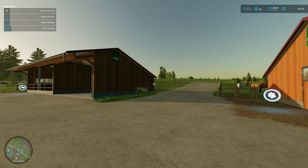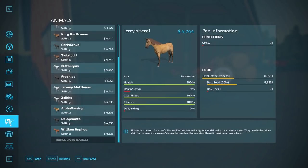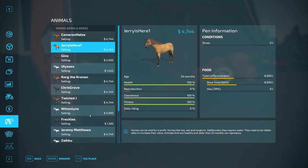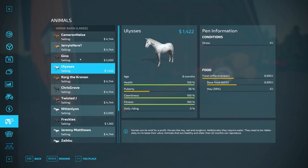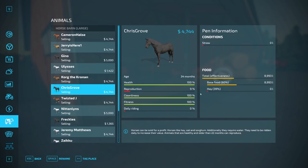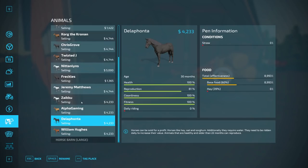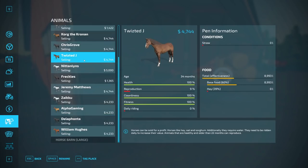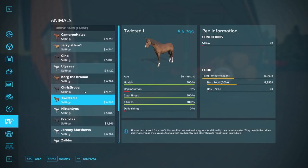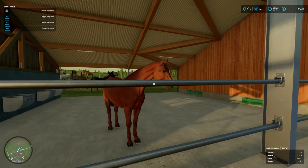Hey Gino — we've got Freckles, gorgeous Ulysses, Gino, the Talons, and it looks like Chris Grove on the way to reproduce. Oh they've been trying to reproduce! These four thousand seven hundred forty four value horses are trying to produce — the spawn of Twisted Jay! My goodness, we must see that.